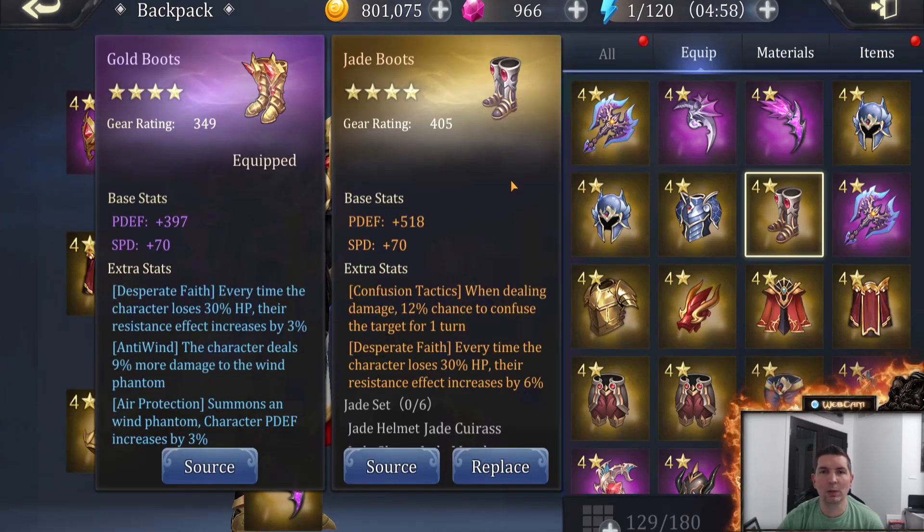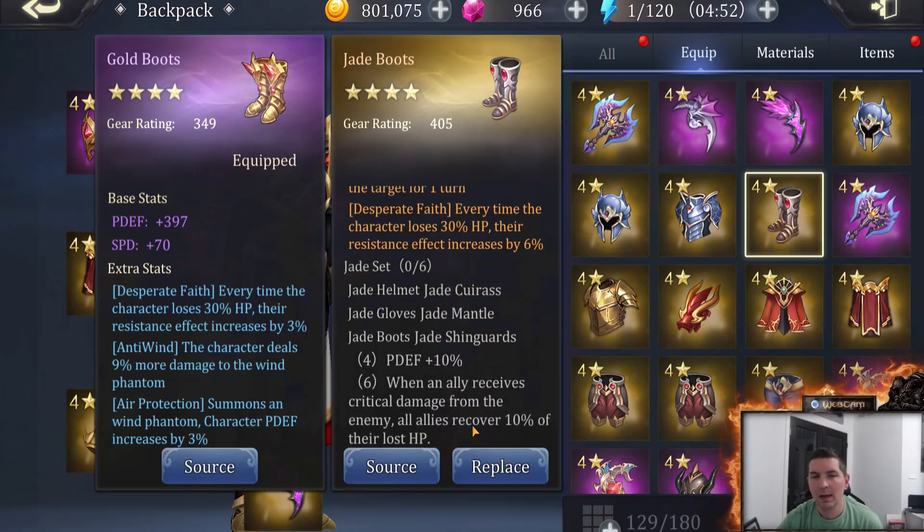The second set is the Jade boots. Again, the extra stats can change and you can change them at the Smith. Looking here: physical defense plus 10%, and also when an ally receives critical damage from the enemy, all allies recover 10% of lost HP. This is very, very good because if you're not carrying a healer in the party, the Jade boots can actually give a bonus heal.